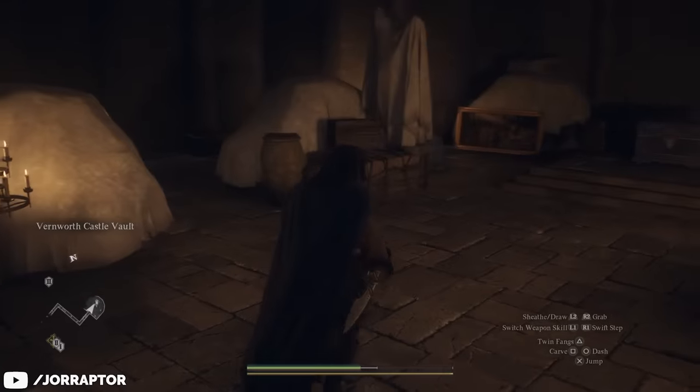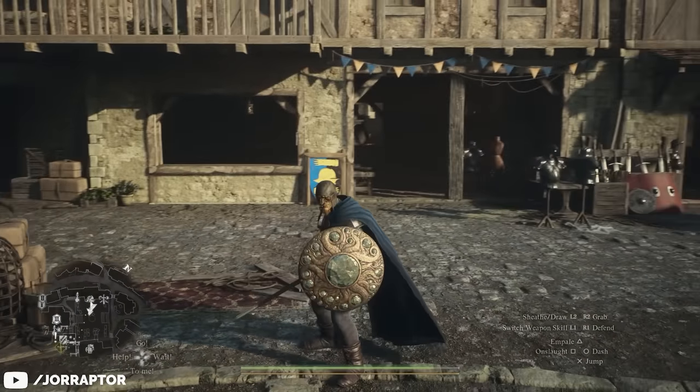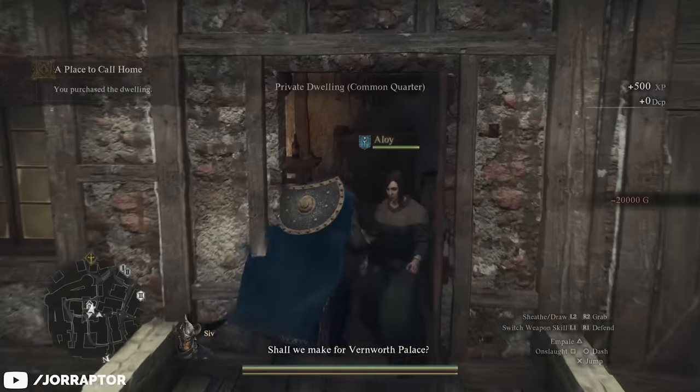You can get some amazing things early in Dragon's Dogma 2 if you know where to look — things like your own house, skills that will help you a ton, and way more.